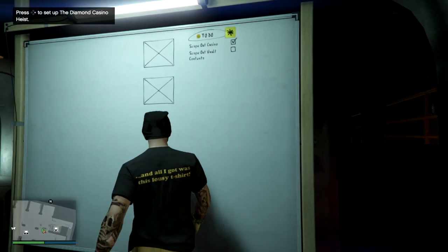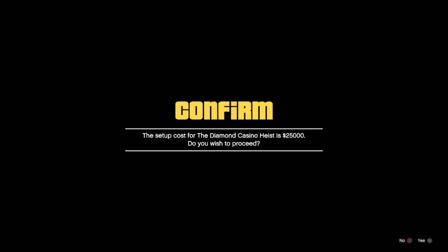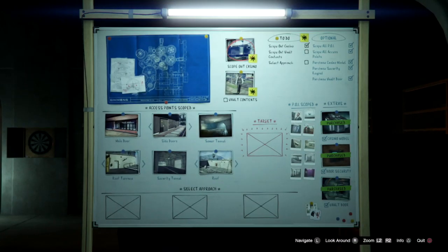You start off as normal just by accessing your planning board. You then pay the $25,000 that's required, then just go ahead and complete the mission as you would normally.